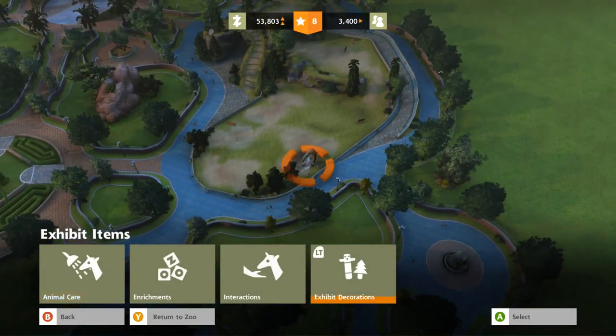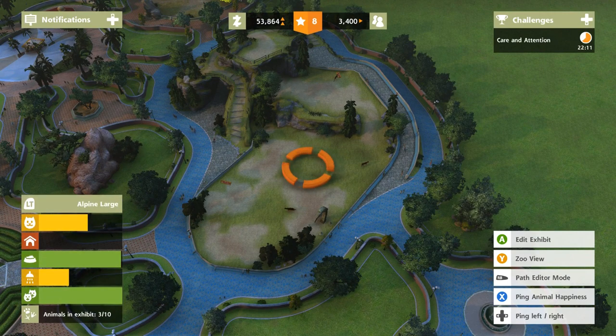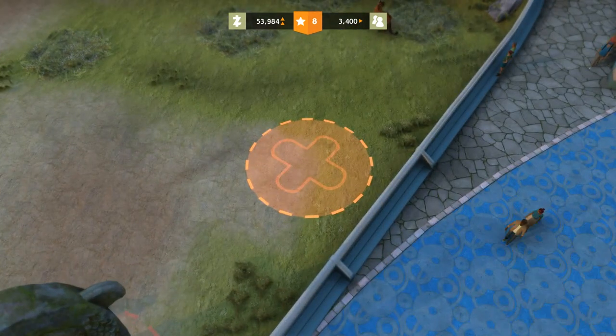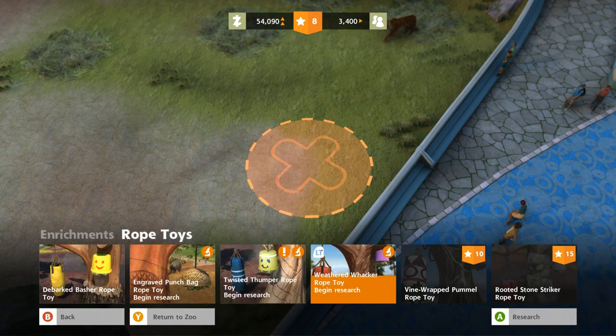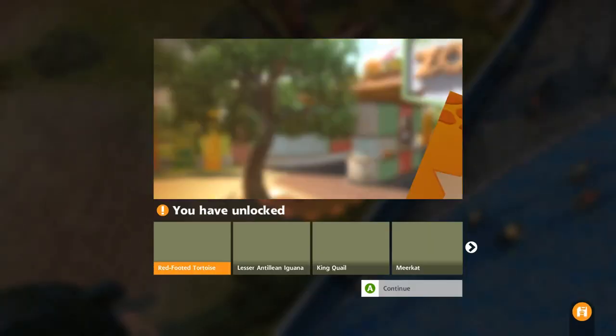I'm starting to figure this out because I'm still figuring out how to manage their happiness. The habitat happiness is pretty low, so maybe if I can add in enrichments — they probably need enrichments! What about a rope toy, an engraved punch bag, a weathered whacker? Let's go ahead and start researching that to see if that helps.